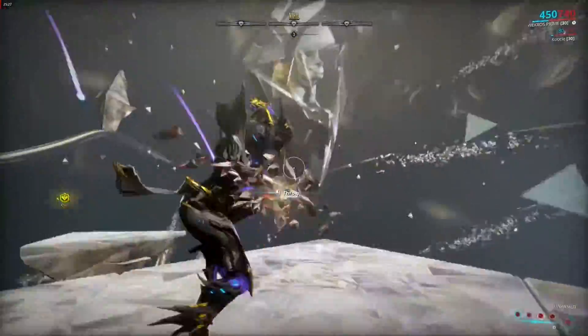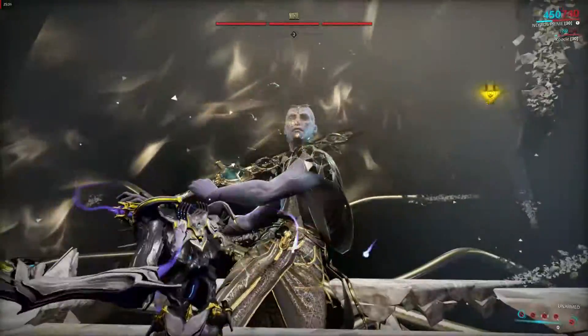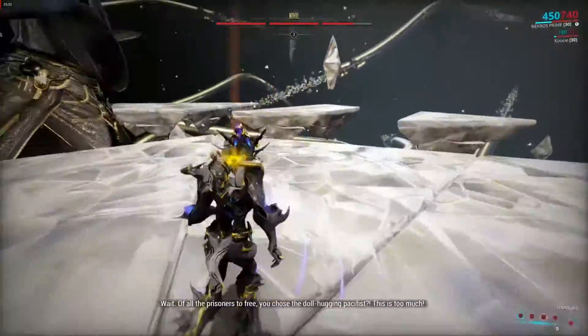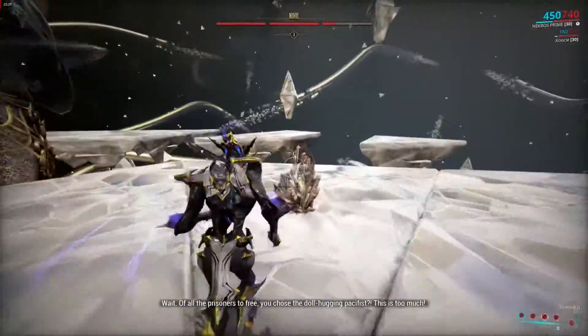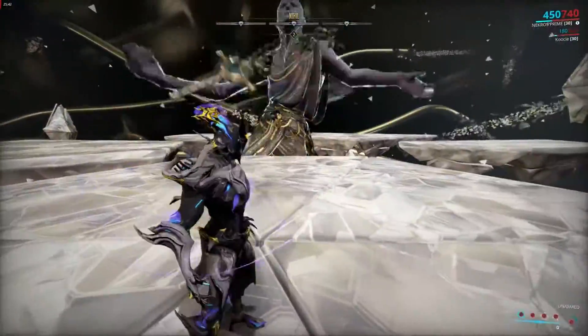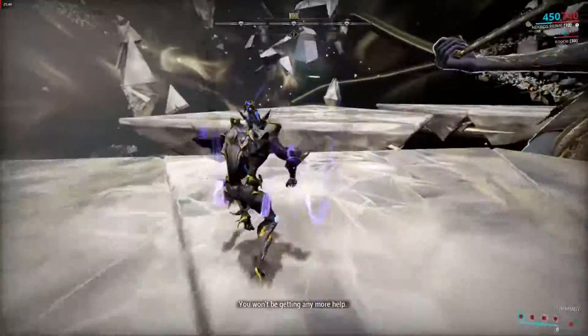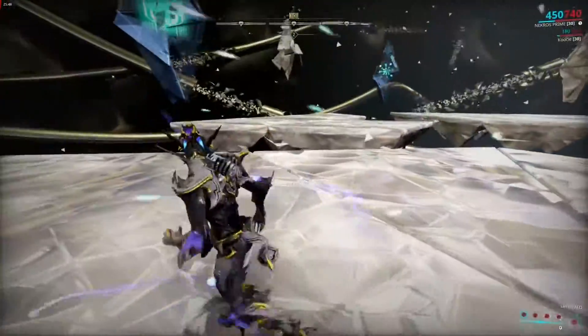If you do this correctly, then Nihil will become vulnerable, and you can use the same glass shards that he shoots at you in order to attack him. It takes about three or so glass shards to completely deplete one section of his health. If you hold the glass shards for too long, then it will explode in your hand and partially glass you. And if you let it stay on the platform for too long, then it will explode and destroy that part of the platform.